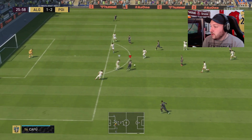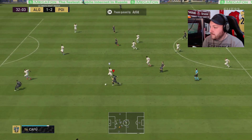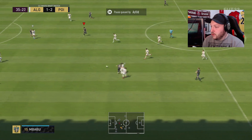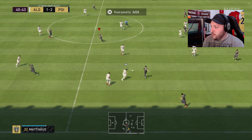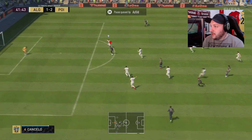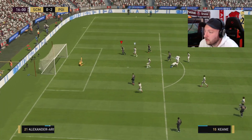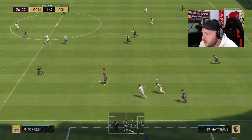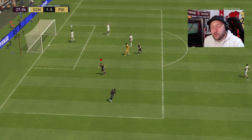In gameplay, Matthias is making runs left and right, hitting the bar — unlucky there — and finding pockets of space beautifully. Great link-up play, though I made a bad decision on one occasion. Matthias pushes the ball forward on counter-attacks alongside Roy Keane. There's a fantastic run through the middle — what a goal from Roy Keane! Matthias then transitions quickly, driving the ball forward and threading a great pass through to Ben Yedder.